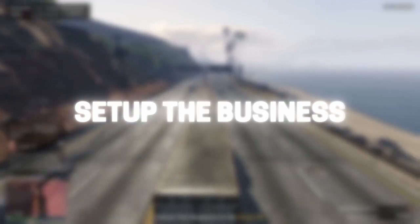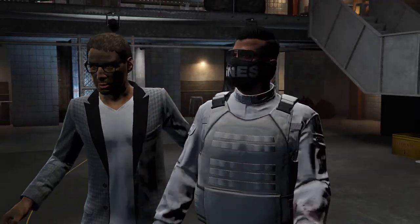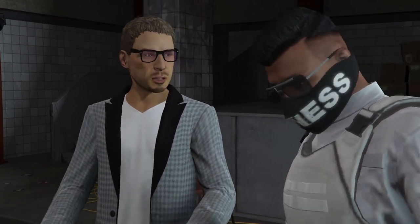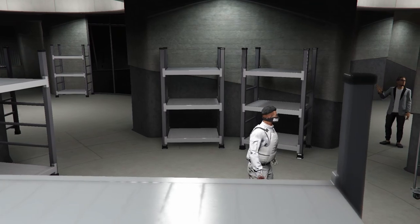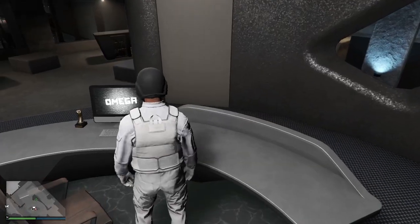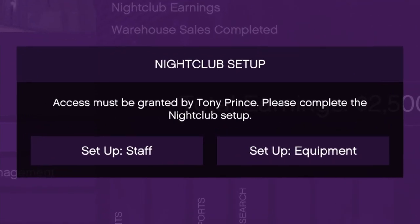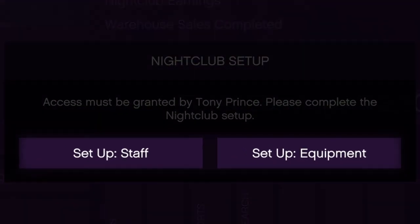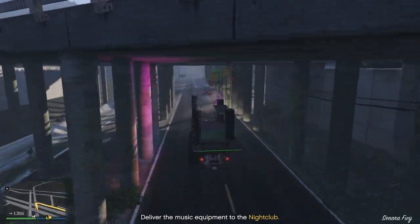Now it's time to set up the nightclub so you can start making money. For the first time, enter your business and you'll be introduced to your nightclub by Tony. Your nightclub is currently empty and generating no money yet. Go to your laptop and you will have to do two setup missions to get the nightclub running — one is for the staff and the other for the equipment. These are fairly easy and won't take you long to complete.